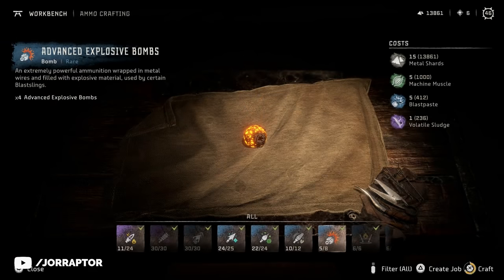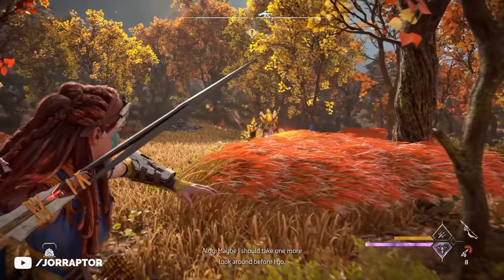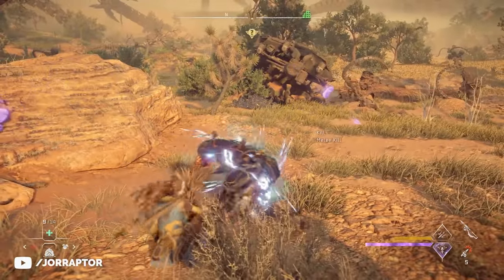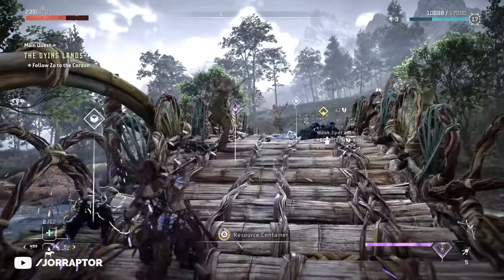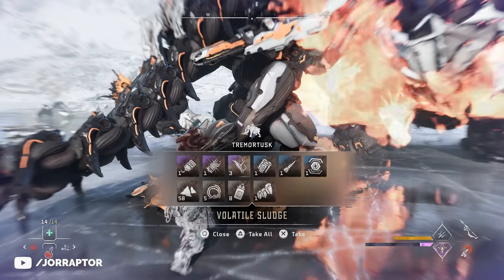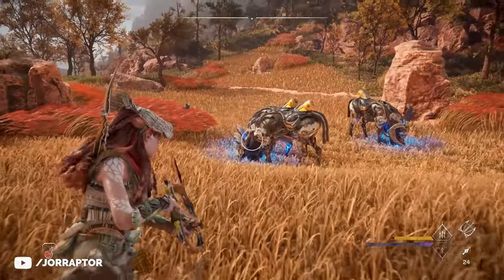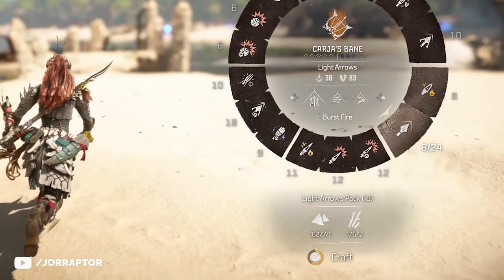Another mistake you can easily make is wasting valuable resources on ammo you should save for bigger machines. The spike thrower is amazing but uses special ammo you have to buy, so it's quite expensive to use on easy-to-kill machines. Higher rarity weapons also have advanced ammo requiring volatile sludge, which can be hard to come by early on — it drops from apex machines or bigger ones like a tremor tusk. Don't waste that ammo on enemies you can kill easily with a regular hunter bow, whose arrows only cost metal shards and ridge wood. I loved the warrior bow because its regular arrows are also very cheap to make, so look at crafting requirements before using particular ammo.